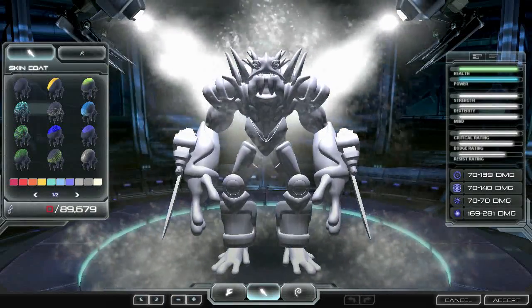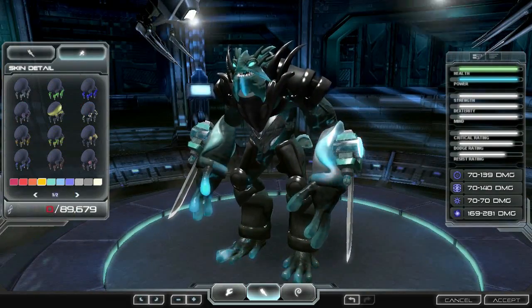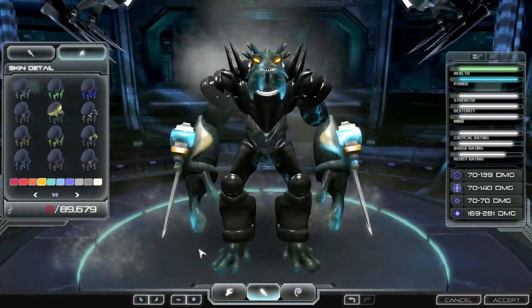You can go into skin mode. The skin coat will modify your overall texture and color, and the skin detail will give you the option to add another level of customization to your creature's texture.